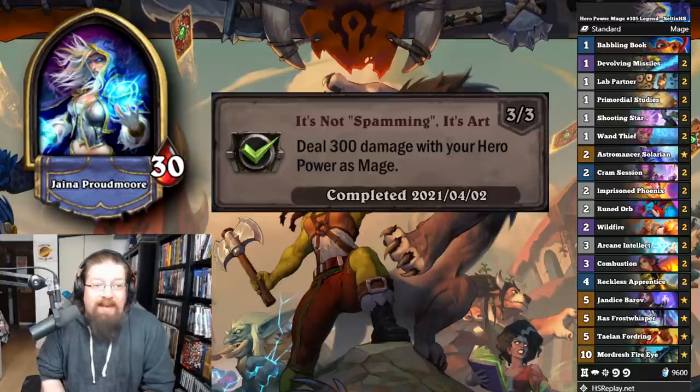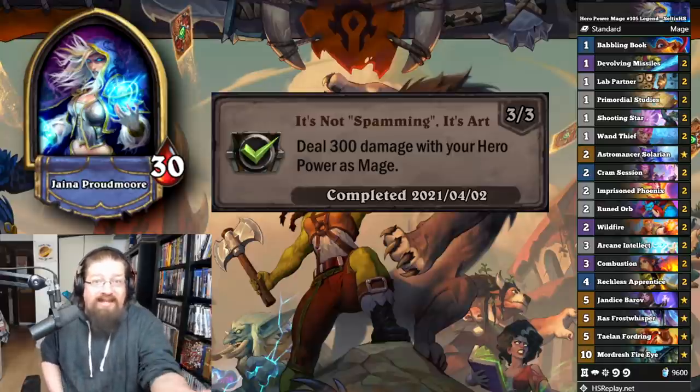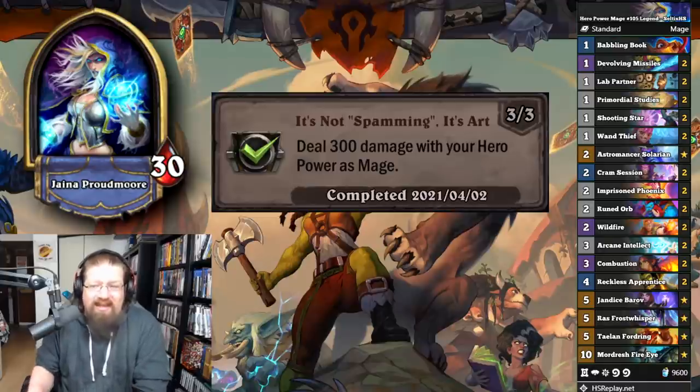'It's Not Spamming, It's Art' — deal 300 damage with your hero power as Mage. I just got this done in arena, naturally. If you play a decent amount of Mage, you probably already have this one done because there's no real specific setup. I'll highlight a hero power Mage deck that'll accelerate the process a bit, but overall, literally just hero power as Mage — that's all you really have to do.